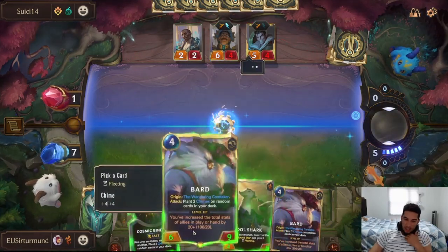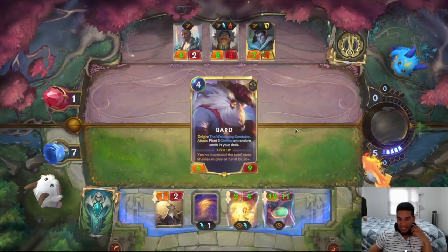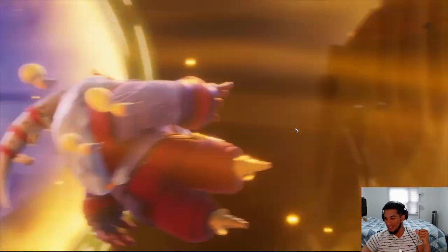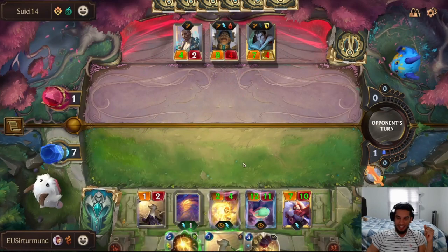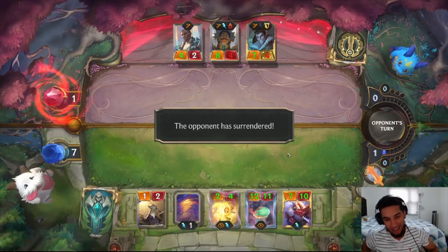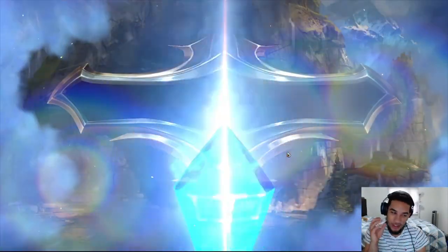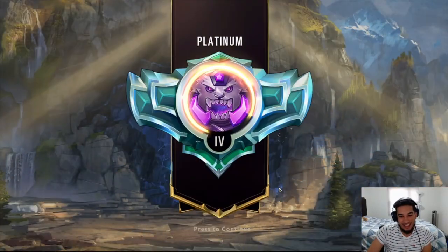GG! Let's see the Bar level up — he's at 106 out of 20. Let's see the Bar level up so we get some mastery points on Bar at least. My Dooley came in clutch because we ended up getting so many chimes, and our elusives ended up being perfectly, perfectly big. GG's.